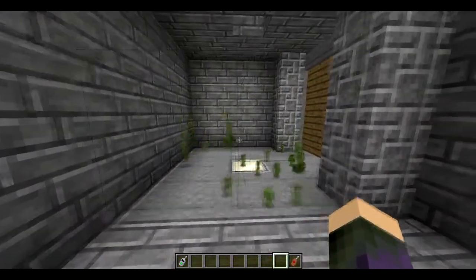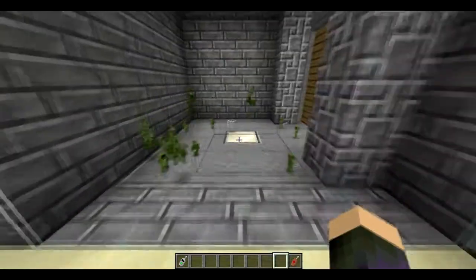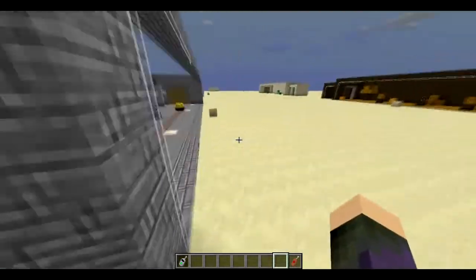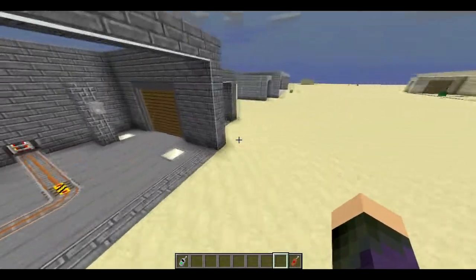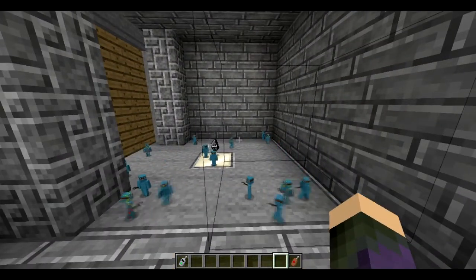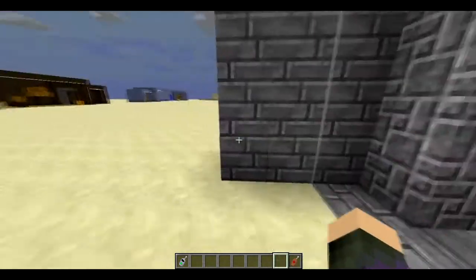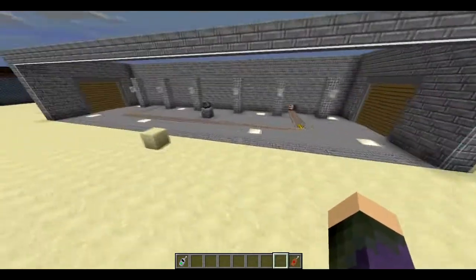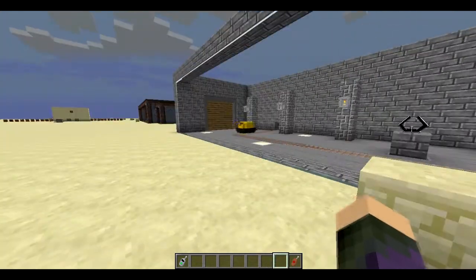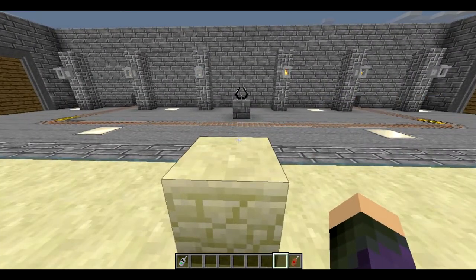All right, the teams are all set up. Over on the left side we have the Lepas Leapers — they have bunny mounts and bone clubs, so they have a pretty varied set of weapons. And we have on the right the Time Bombers — they have sharpened sticks and some nice little time bomb surprises. So which team will win? Who will be flattened by the train of doom? Let's find out in three, two, one!